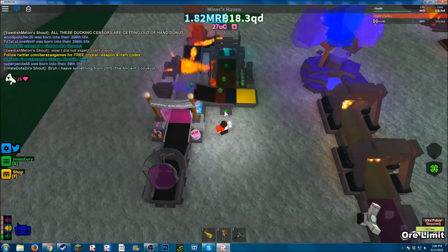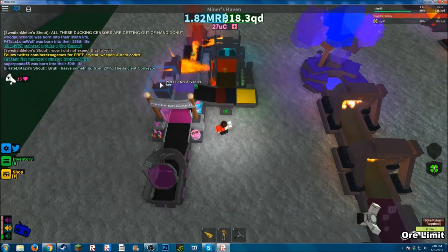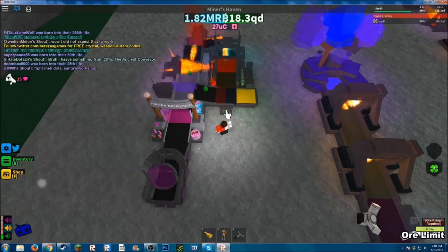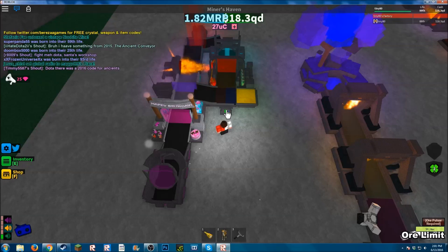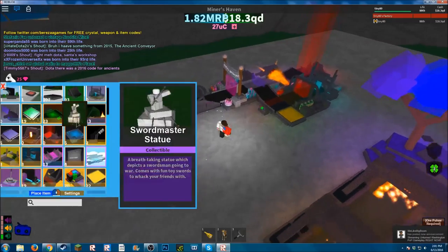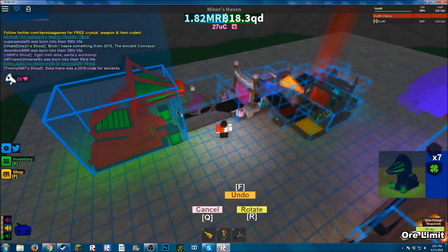We're getting closer to one ore left. You'll see this maxing out — that's just showing the ore has gone around four times since it was dropped, which adds money. If you see it blinking, you know the ore is worth a lot because it's gone around 30 loops, which is actually kind of rare. We're down to four ores, three, two — dang it, still two. Looks like I have to restart, so I'm placing my mine back and I'll see you in about three minutes.